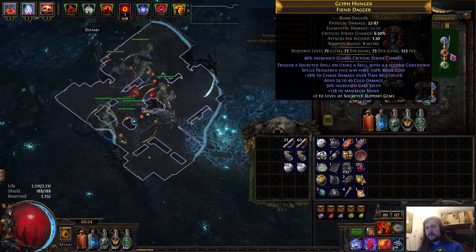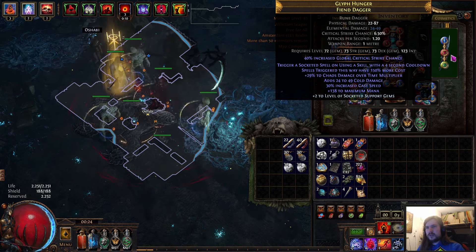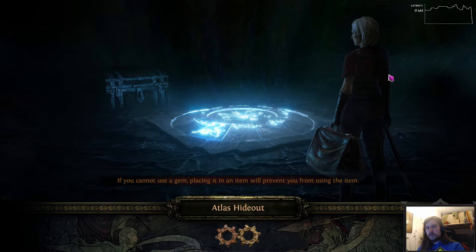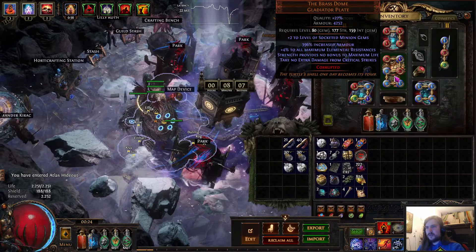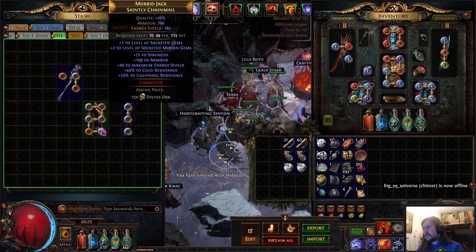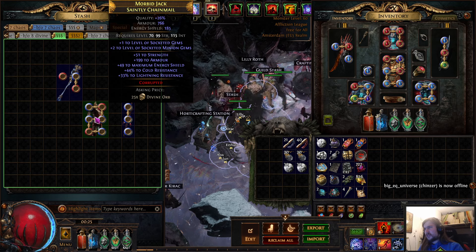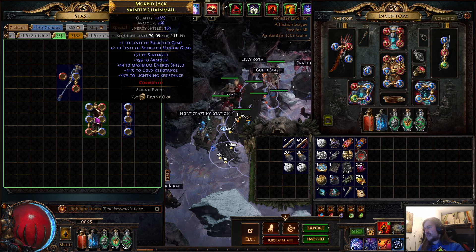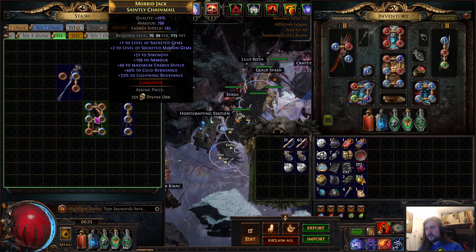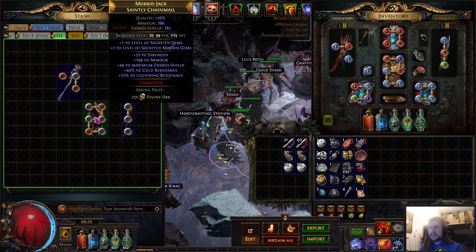I'm currently working on another weapon with minion damage and plus one to all spell skill gems, but that's extremely expensive — likely about 60 divines for the weapon alone. I'm currently using the Brass Dome with plus two to minion gems and four max resistances. Before that I was using a plus three body armor; these aren't very expensive. A plus three body without links can be had for a couple of divines and linked with tainted fusings for two more, so about five divines total for a very good deal.